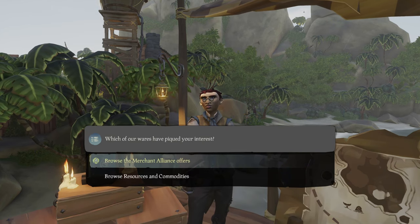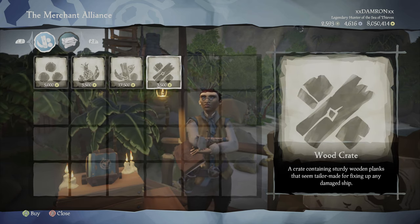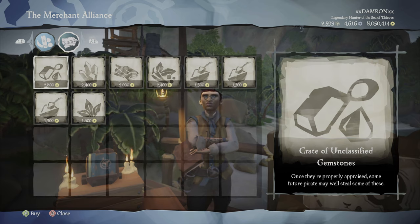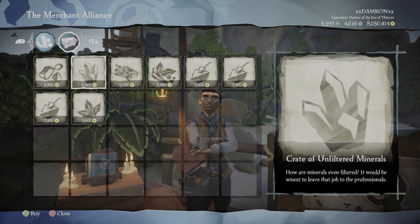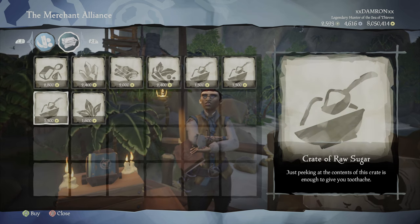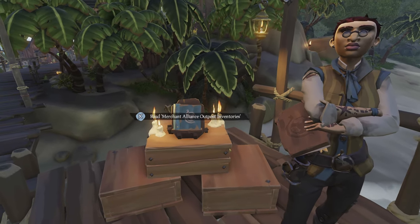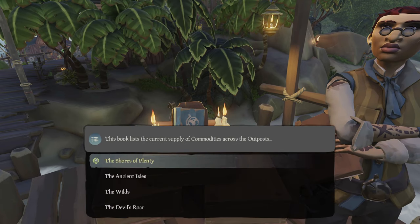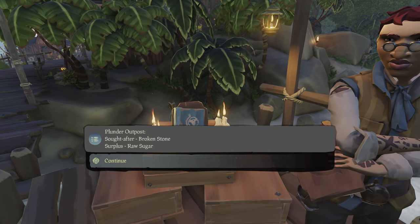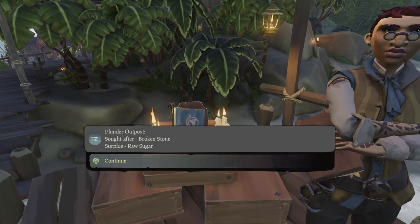When you talk to the merchant vendor, you'll see an option that says 'Browse Resources and Commodities.' You can also buy resources in this update for a cheap price — 50 wood for 3,500 gold — but we're not covering that here. Tab over to commodities and there are seven different commodities: unfiltered gemstones, spices, tea, raw sugar, and more. Each corresponds to the seven different outposts. Look at the book to the left of the outpost — right now we're at Plunder Outpost, so I'll select the Ancient Isles.